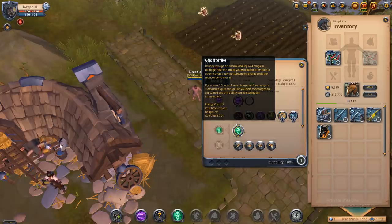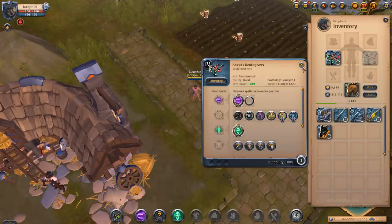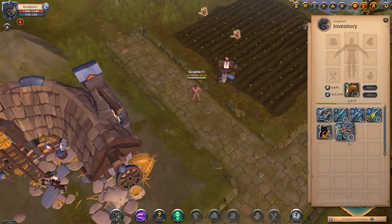After the ghost strike attack, you become invisible to other players and your subsequent energy costs are reduced by 50% for three seconds. If you have three sunder armor charges on the enemy or three assassin's spirit charges on yourself, the charges are consumed and this ability can be used again immediately. That means you can dash twice back-to-back, go invisible twice, and deal 624 magical damage twice — that's why death givers are 125k for 4.0 flat.